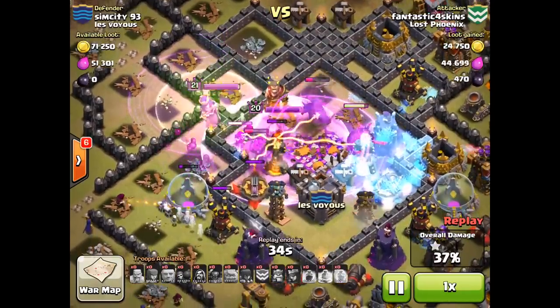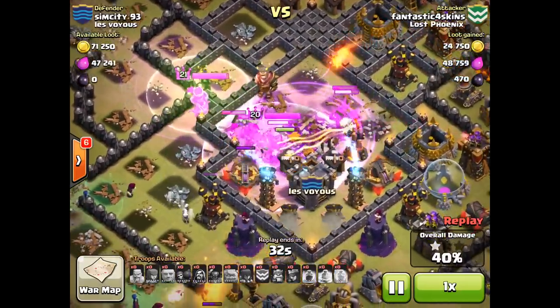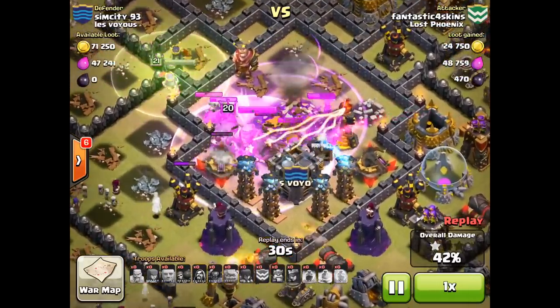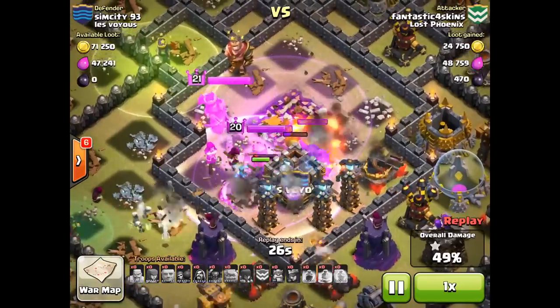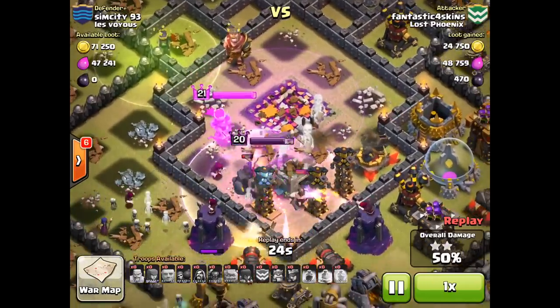Fantastic example here — drops two beautifully placed rage spells: one to get his units into the Town Hall enclosure, and the other to wipe out that Town Hall and take out all of those other defensive structures in the area to make sure he gets to 50%.